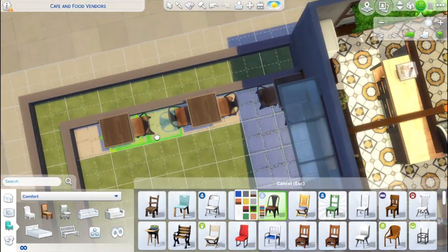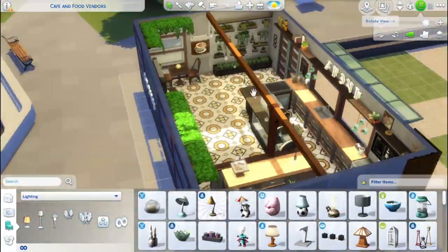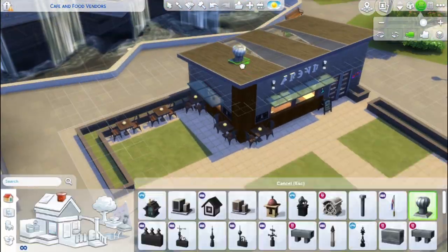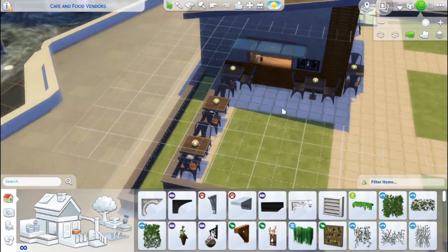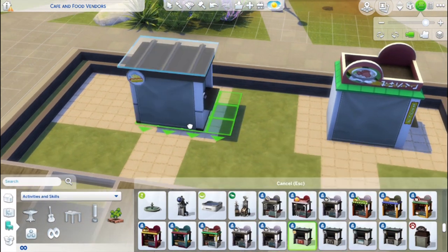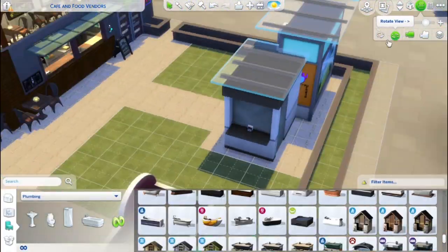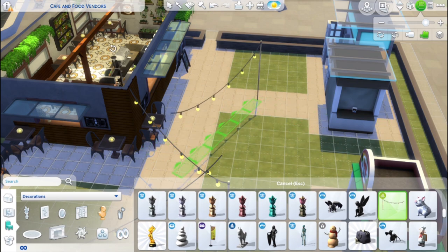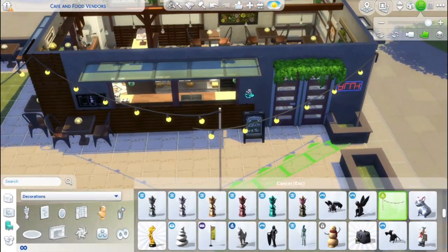Now that I think about it, maybe I should keep a gym because I want at least one of my Sims to be an actress, and I've heard going to the gym is part of that job. Maybe a yoga studio would be very fitting of LA. If you have other suggestions of things that are very LA, please suggest them to me, because that's truly how I'm making this — as LA as I can possibly make it.